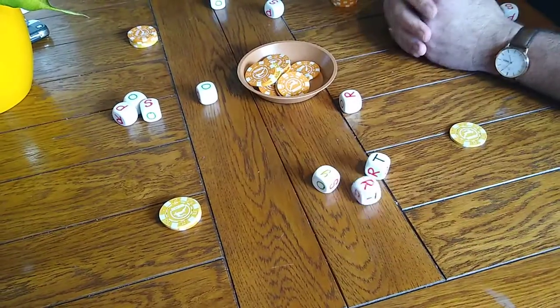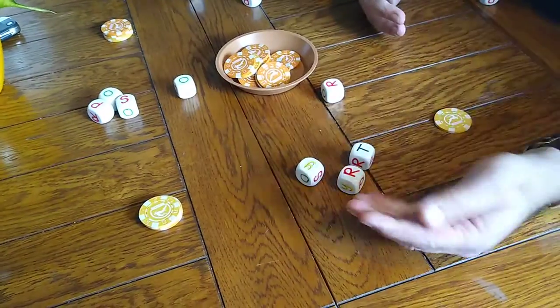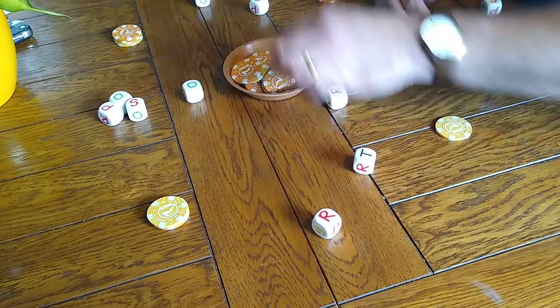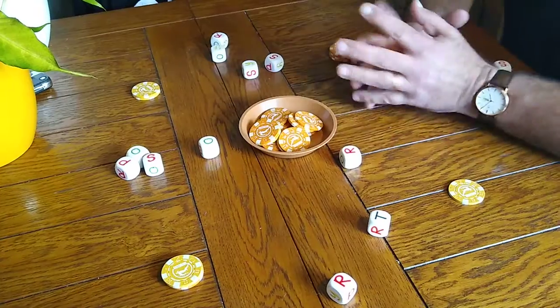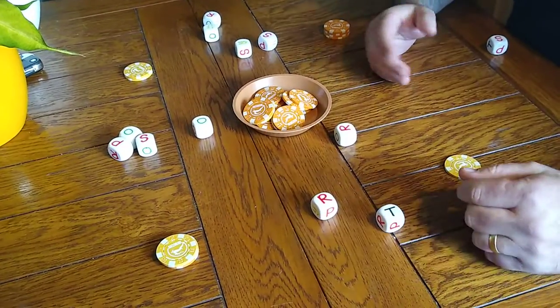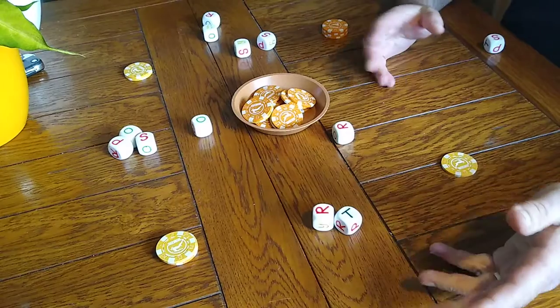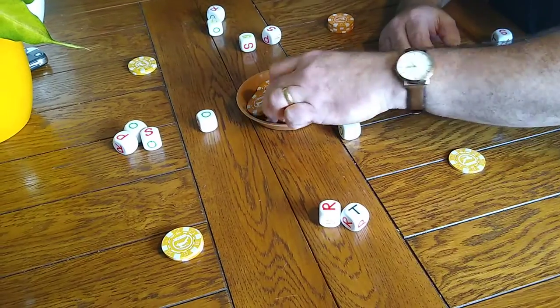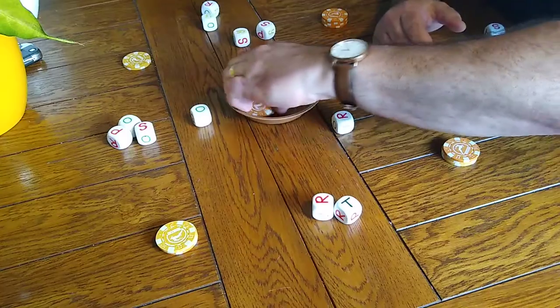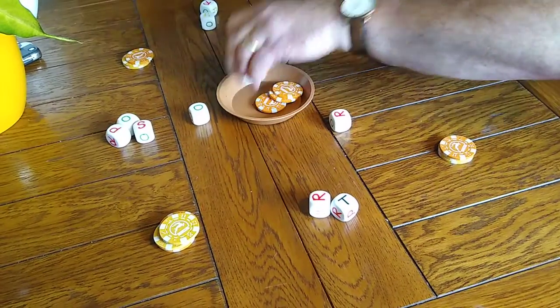This player now throws — Rock again. You can't beat the Rock. U — he pays another two tokens. And T — now this player, with a throw of T, playing his two dice, takes back his tokens. He takes his two tokens, which would be the original stake. So we'll carry that again — it carries on. I would have won that hand there.